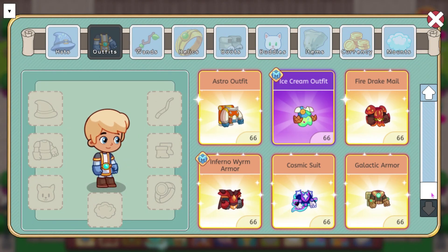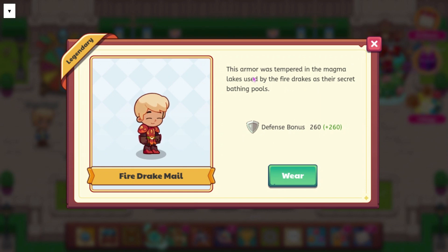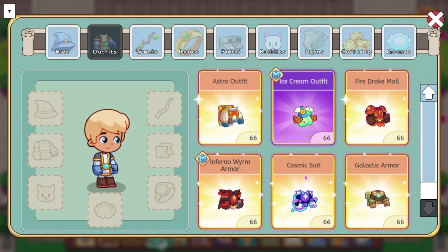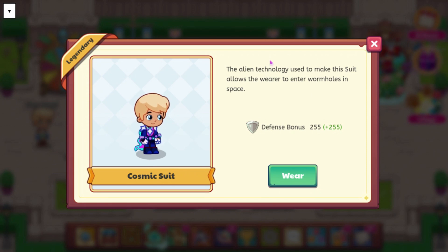We're also going to be getting some outfits. There are a couple for Starlight Festival as well. We have the Fire Drake male outfit, which has a defense bonus of 260, and it says this armor was tempered in the magma lakes used by the Fire Drakes as their secret bathing pools. I don't think this one looks too great. Then there's one that says an Ancient Worm's fire breath captured in a flame crystal powered this exquisite armor — it has a defense bonus of 275, and I like this one a lot better. We also have the Cosmic Suit, which is going to be part of the Cosmic Set. It says the alien technology used to make this suit allows the wearer to enter wormholes in space, and it has a defense bonus of 255. I assume since we're getting the Cosmic Suit, we should be getting the full Cosmic Set inside of the Starlight Festival that's coming soon.